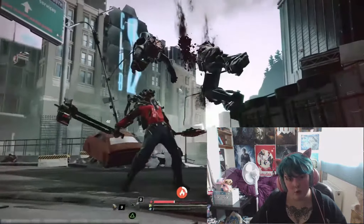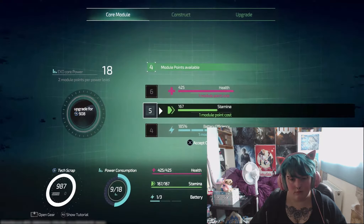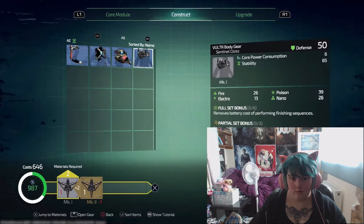This looks cool! Your exorig is centred around your core power, which dictates how much gear you've been attached to your suit. Each piece of armour and every implant comes at a cost.